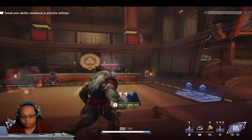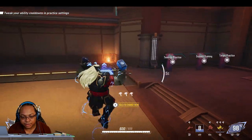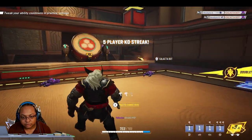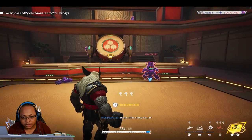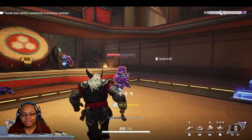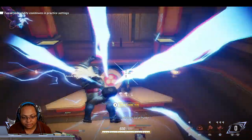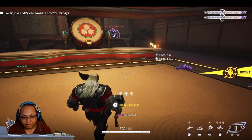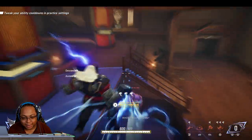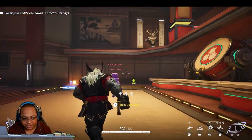So it basically makes you a range character. I assume that's a shield. And our ult — it looks like it's a drop down. Not a bad ult, I think. Especially since as a tank you'll probably have people around you.